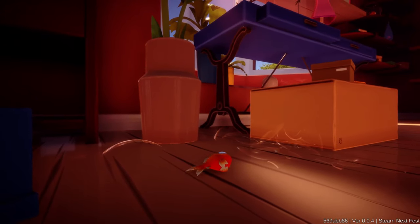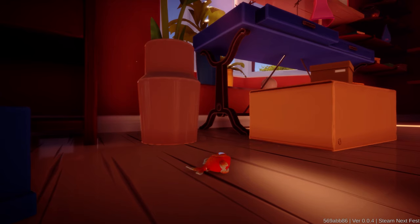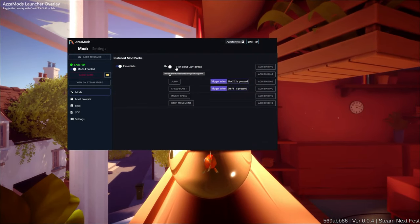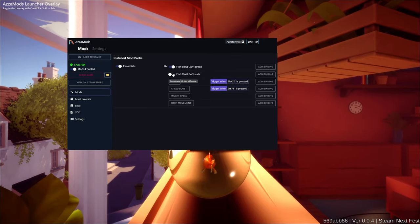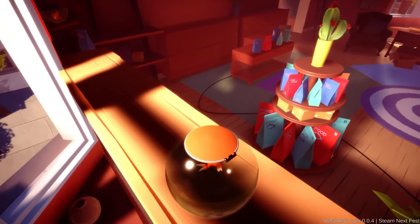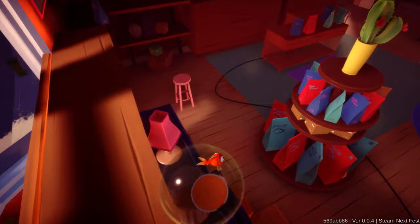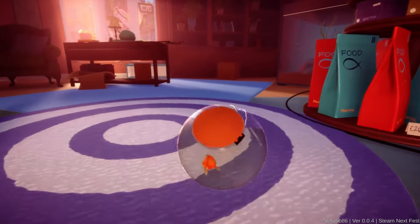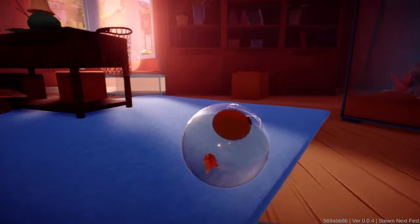But here at the Asimovs channel we have solutions to problems. We don't have problems, we have solutions to problems. So I open up the mod menu and we have this option here: fishbowl can't break and fish can't suffocate. So that means if we were to fall off this table again, we just keep going. Like it doesn't matter at all. And that's what I like to see.